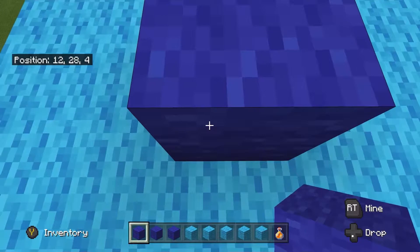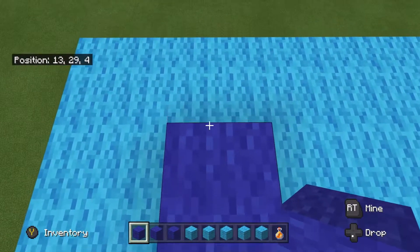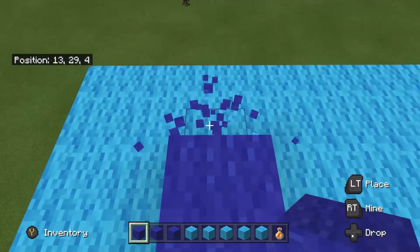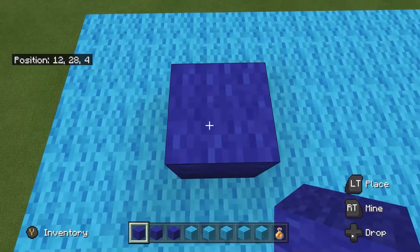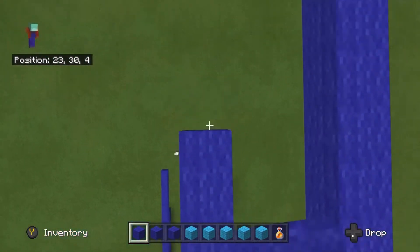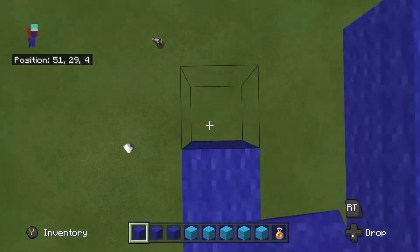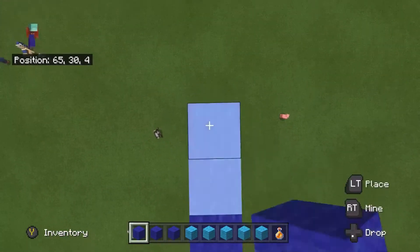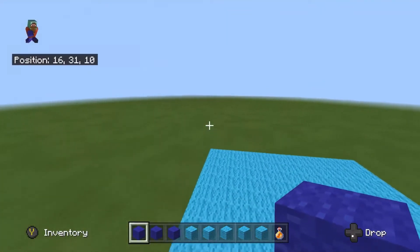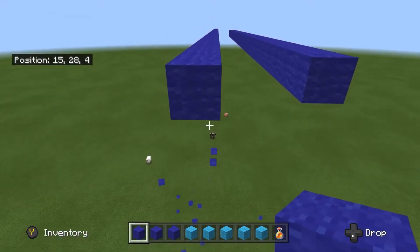What you want to do is the same thing, but notice that as soon as you place the first block, you snap right back to looking down at your feet. I'll do this in real time — boom, boom — and yeah, it'll make you get much more used to this jump bridging method. In my opinion and with experience, it's a lot safer to do it with that method.